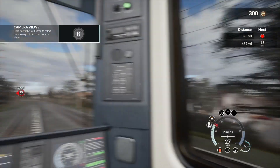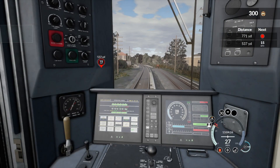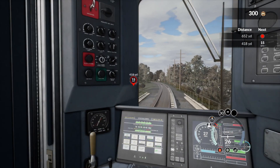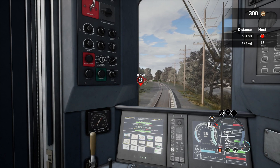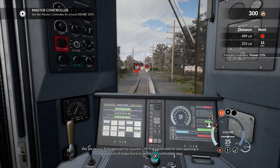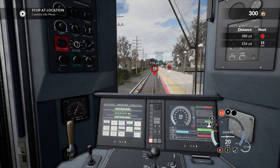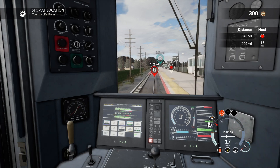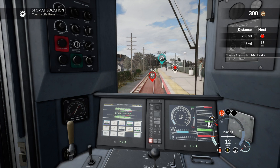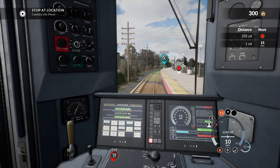Wow, this tutorial is a lot bigger than the other ones. We gotta go down to 15 miles an hour in a little bit. I can't see what our checkpoint is because of that on screen. Maybe it's at 630 yards. Our final approach to Country Life Press - need to start braking. There we go - 20 miles an hour.